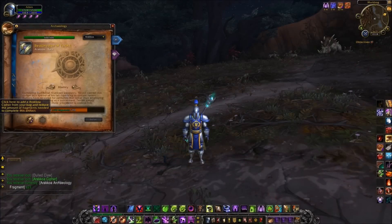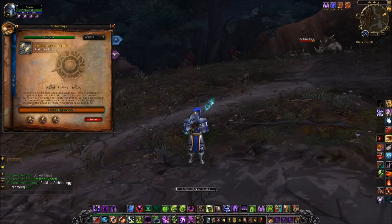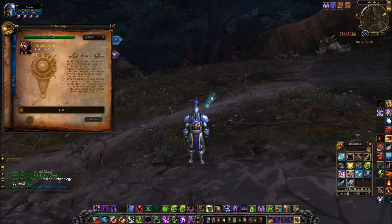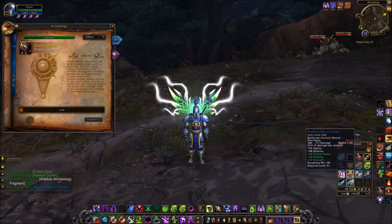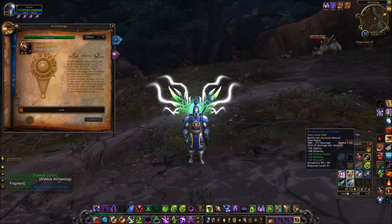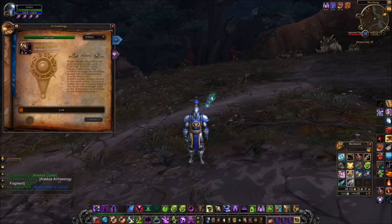Going to the Arakkoa archaeology site, I've got a rare item on the go — I didn't quite have enough to complete it, so I scooted the footage on after finding a couple more of those caches. And I'm going to make the Beak Breaker of Turok. This is a bind-on-account item, item level 620 — which, just to put in perspective, is the highest item level that your heroic Warlords of Draenor heirloom weapon will get to at level 100, but this is usable at level 91. It's got Strength, Agility, and Stamina as main stats, and Crit and Mastery as secondary stats — a really awesome item to get early on.